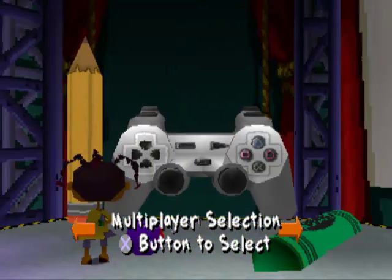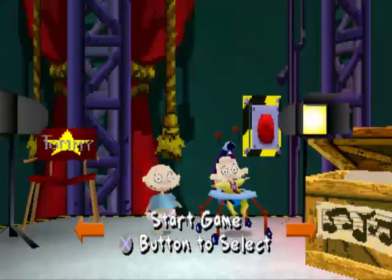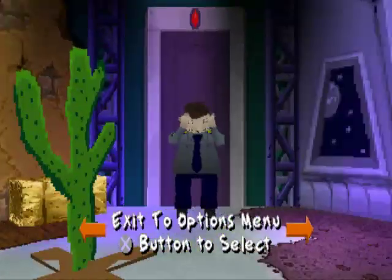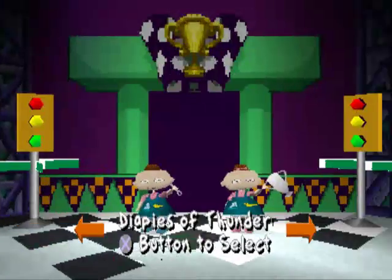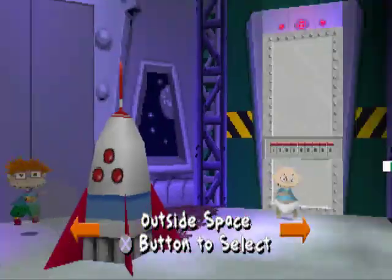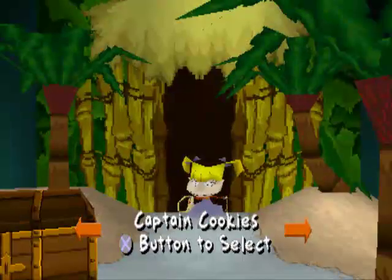For some reason my game does not show cutscenes. But anyway, basically the story of the game is that Dill is there at the movie studio — the Rugrats — and Dill has locked himself in a room, so he must find keys.